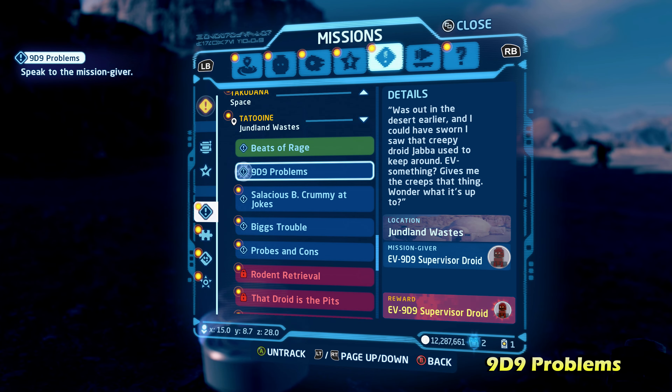Next up we're going to do Salicious B. Crummy at Jokes, located in the same general area near — actually right in front of — Jabba's Palace. Talk to Salicious Crumb to activate it. You're then going to travel over to Mos Eisley where there are five different characters you need to talk to, who will tell you jokes. The game gives you the general area of each of the five people you need to find, and in this video you can see exactly where they are.